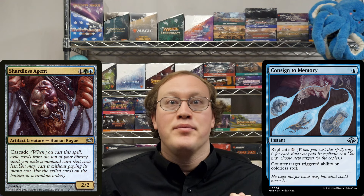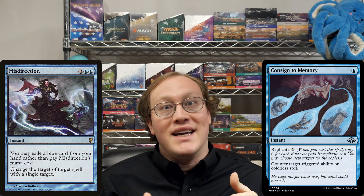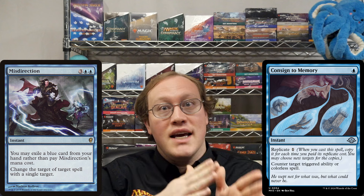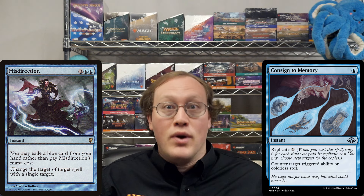Amy casts Shardless Agent. Nick wants to counter the Shardless Agent's Cascade ability with Consigned to Memory. Amy then plays a Misdirection against the Consigned to Memory. Can Amy change the target from Shardless Agent's Cascade ability to the Consigned to Memory's Replicate ability?